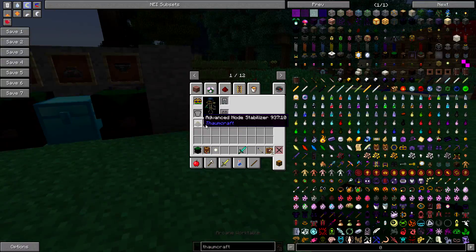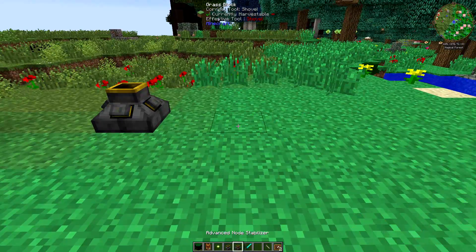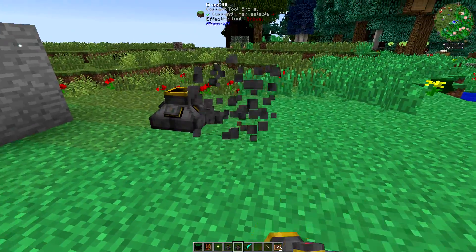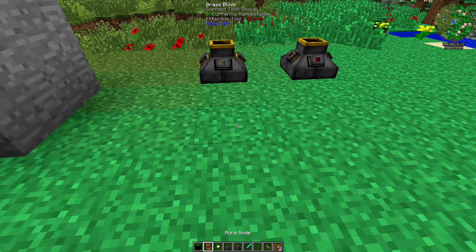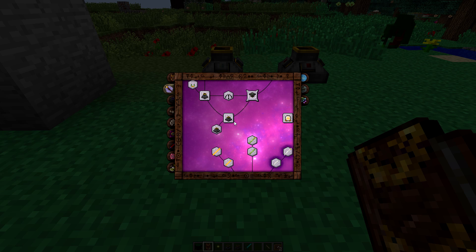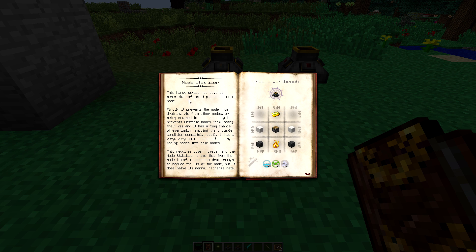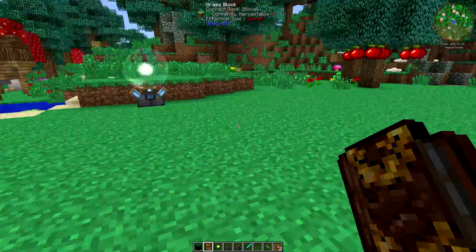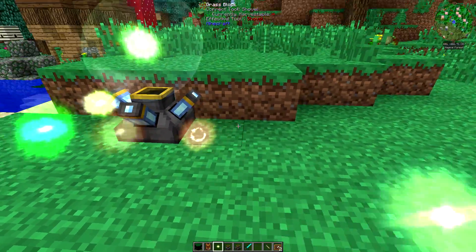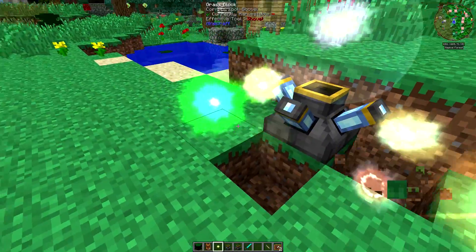So you're probably wondering: what are the differences between these two node stabilizers and why would I want to spend all that time upgrading to the advanced one? Let me quickly tell you. I'm going to grab out the book and go through that entry with you. So the basic node stabilizer, if placed below a node, first prevents a node from draining vis from other nodes or being drained in turn. As you can see, we've got a node here — we can place any nodes around here and they're not going to drain from each other.